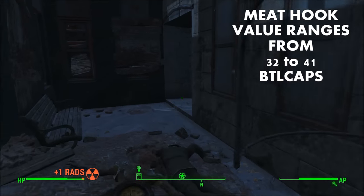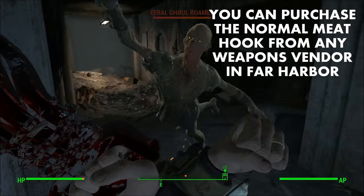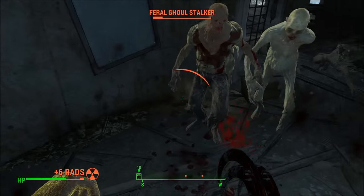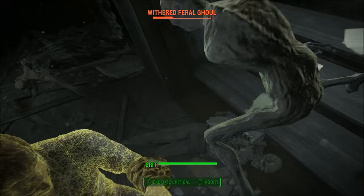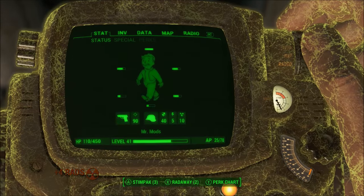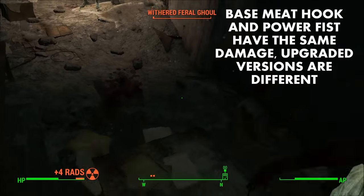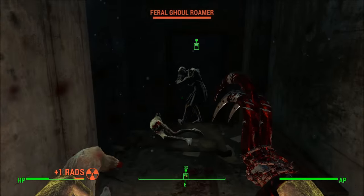All unarmed melee weapons have a medium attack speed, so there's nothing really special there. This weapon matches the Power Fist's base damage. Keep in mind that is the normal Power Fist, not to be confused with the Furious unique variant of the Power Fist that drops from Swan. If you stuck them together — the base model Meat Hook and the base model Power Fist — they're both going to have 28 damage at force strength. However, both the Deathclaw and Power Fist exceed the damage of the Meat Hook when fully upgraded.